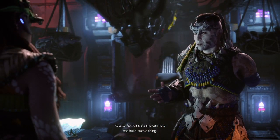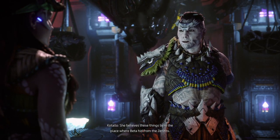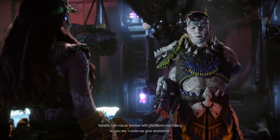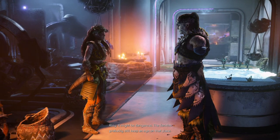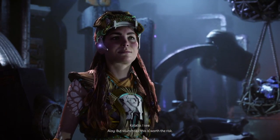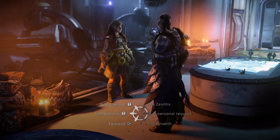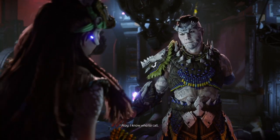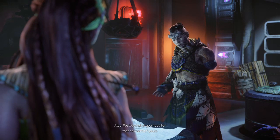Gaia insists she can help build such a thing if I can get the necessary data and materials. She believes these things lie in the place where Beta hid from the Zeniths - their ancient research lab. I'm not as familiar with old world machinery as you are - I could use your assistance. It might be dangerous; the Zeniths probably still keep an eye on that place. We were lucky to get out of there alive the first time. It sounds like this is worth the risk - by the Ten, we shall see it through. I'll call you when I'm near the Zenith lab.